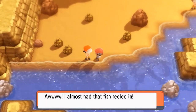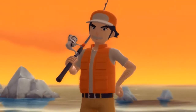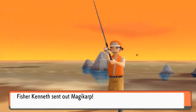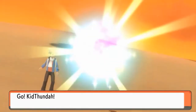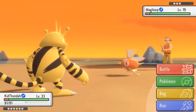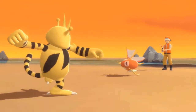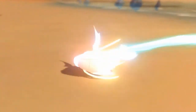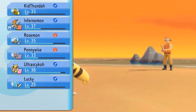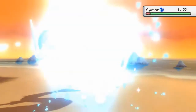Let's go battle — I almost had that fish reeled in! Here we go, taking on another Pokemon trainer who's coming out with Magikarp. Let's continue on the onslaught with Thunder Punch — and there we go. No more of those guys and he's coming out with a Gyarados. Let's continue on with Thunder Punch for that too.